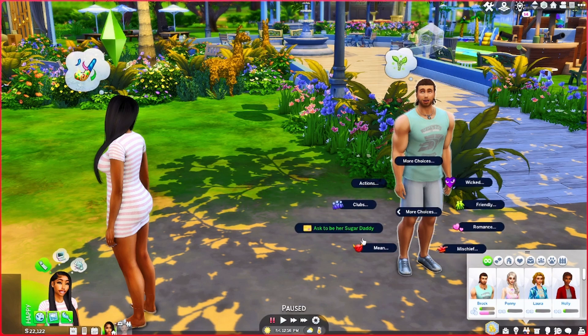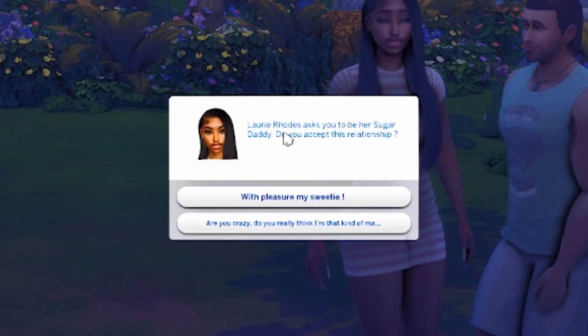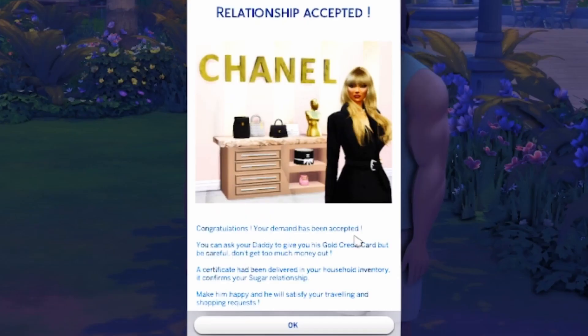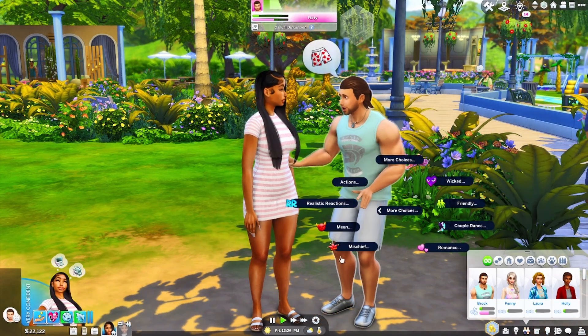We're going to click on Mr. Brock, and you do get a new option in the menus that says 'Ask to be Sugar Daddy.' We're going to ask him — it says: 'Laurie Rose asked you to be her sugar daddy, do you accept this relationship?' He says 'With pleasure, my sweetie.' Then you get a message that says: 'Congratulations, your demand has been accepted. You can ask your daddy to give you his gold credit card, but be careful. A certificate has been delivered in your household inventory confirming your sugar relationship.'